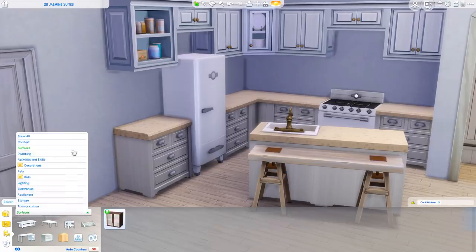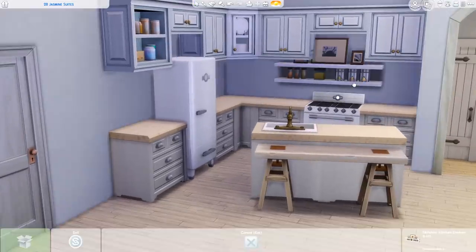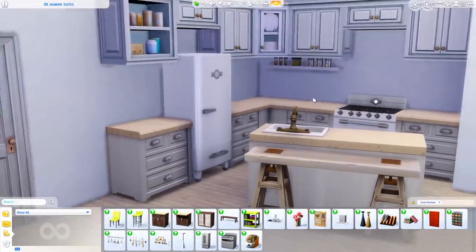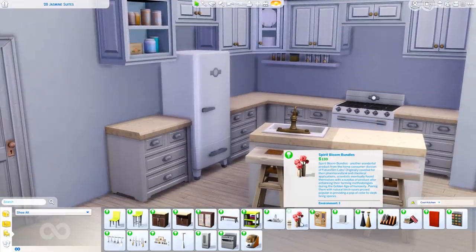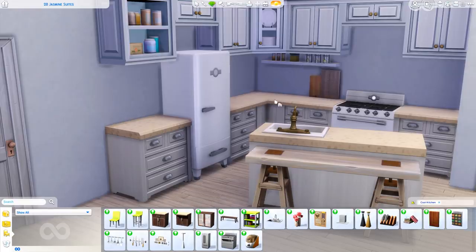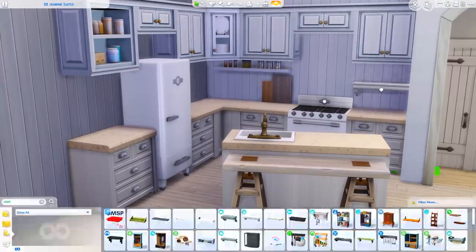Back to this build - the kitchen is coming together. I did use the fridge and stove that are from Jungle Adventure. I think they are some of my favorites in the game. I think Jungle Adventure is just a great pack all around, but I did use a lot of different packs in this build. I didn't limit at all. In the kitchen alone, the appliances are from Jungle Adventure.